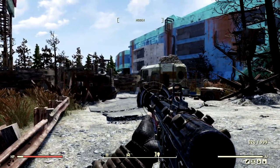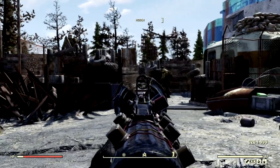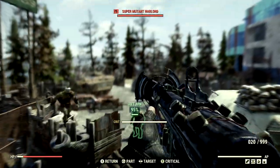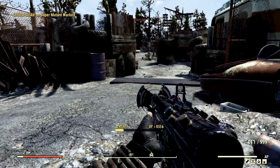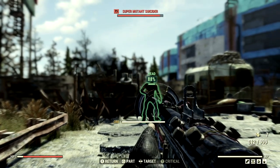Now over in the demonstrations, with our all-powerful Radium Rifle, we've made our way over to the Westech Research Center, because there's a ton of disgusting green guys over here that need to be vanquished. Starting with this guy. This weapon shoots extremely fast, so it'll be really hard to show the numbers, but here we go.